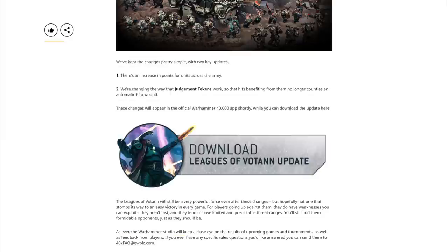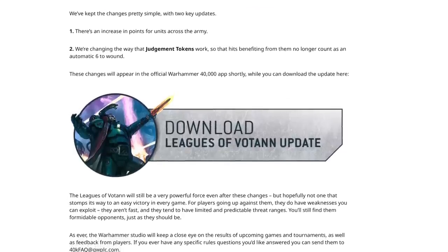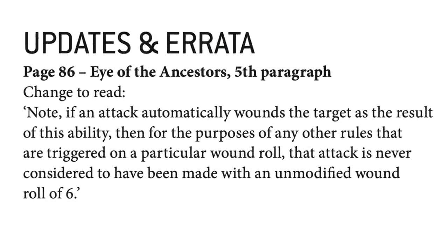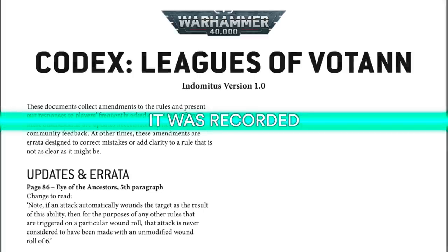Important note: due to the errata on the 29th of September, page 86, the Eye of the Ancestors fifth paragraph was changed. It now states that if an attack automatically wounds the target as a result of this ability, then for the purposes of any other rules triggered on a particular wound roll, that attack is never considered to have been made with an unmodified wound roll of a six. So any time in the video where we state it counts as a six to wound, that is incorrect — it is just a natural wound roll.